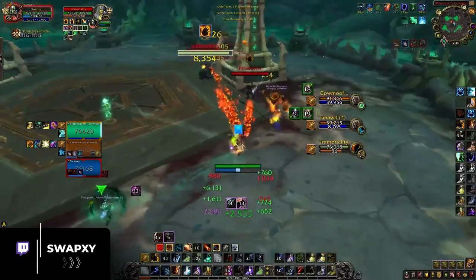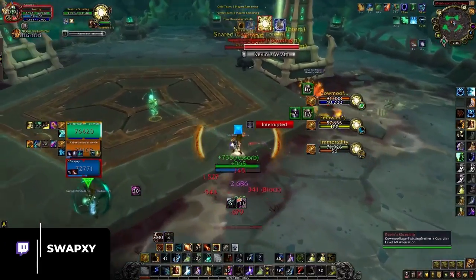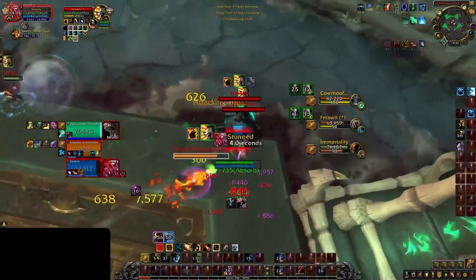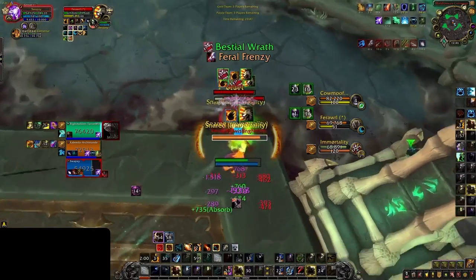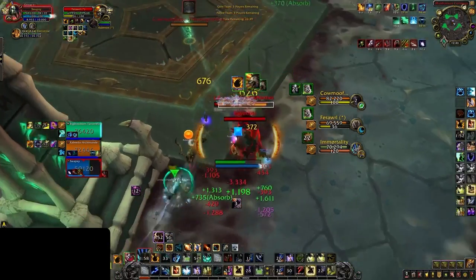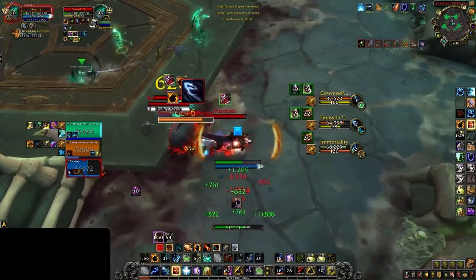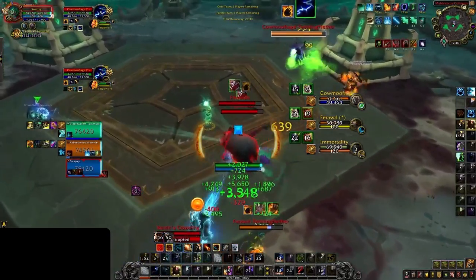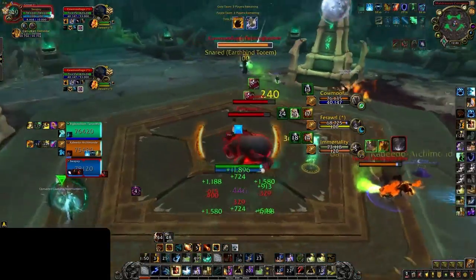Most other defensive CDs are unusable while you are crowd controlled, meaning your medallion is often the only way to access other life-saving cooldowns. This applies both for preventing kills on yourself, but also for your partners. Just like your trinket allows you to keep yourself alive, you can use it to disrupt enemy kill attempts on your teammates, either with peels or off healing.